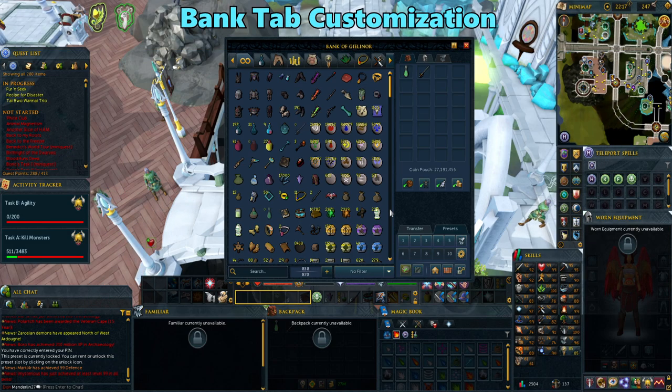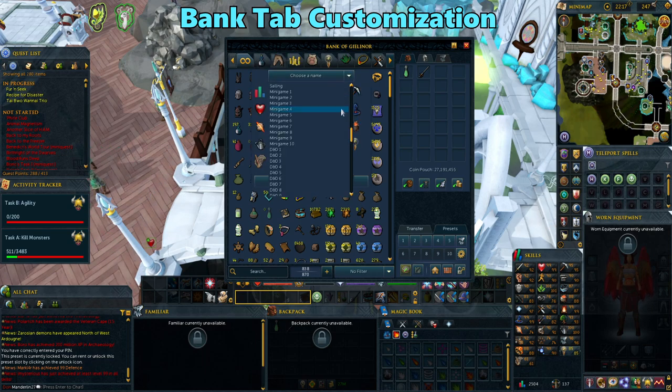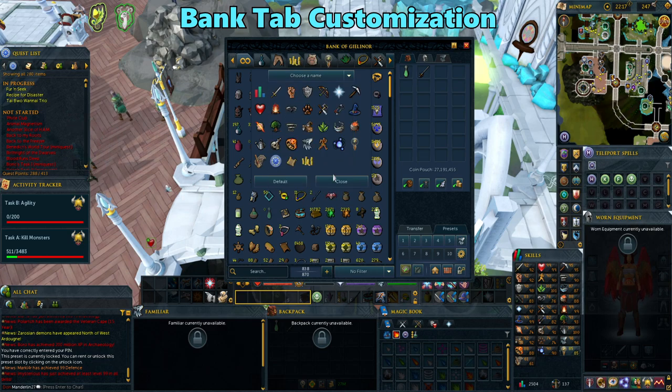The bank can be a bit overwhelming when first starting out. When making new tabs, you can right click and customize them to give them an icon and name that fits what you want. I recommend doing this early on to prevent your bank from becoming a mess.